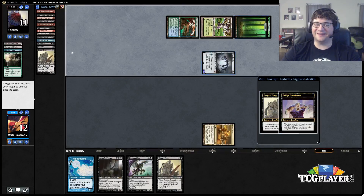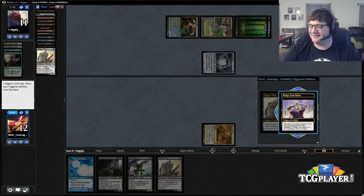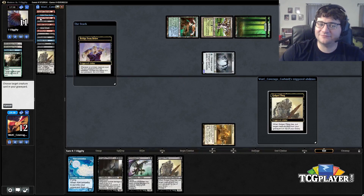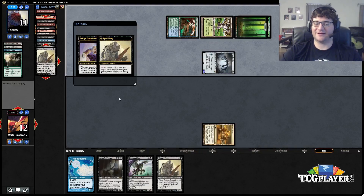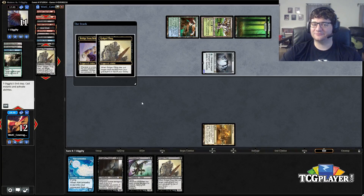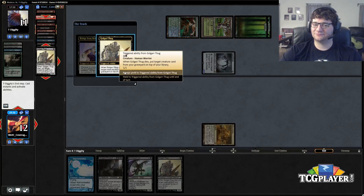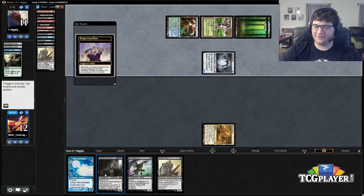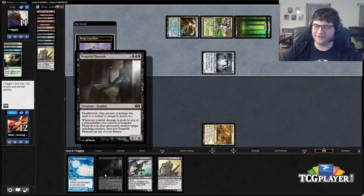I don't think we're getting away with that trick again. We draw the Neonate — this is going to be very good against that Spellskite as it turns out. Dark Blast says 'destroy target attacking creature,' yeah, that'll put an end to that plan. We draw the Neonate and get in there for two.